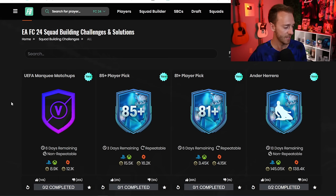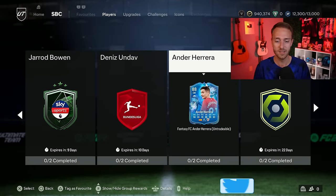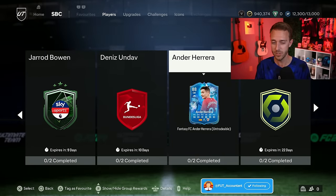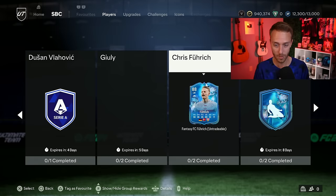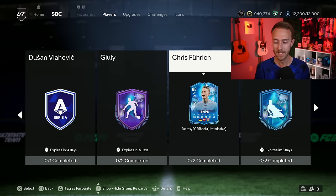We also had UEFA Marquee Matchups yesterday, which brought a little bit of supply to the market — always some nice tradable free packs. Yesterday's content was solid. EA also gave out FUT Champs qualification points to everybody, which means more people will probably be playing FUT Champs this weekend. So there is a lot to do in the menus right now.